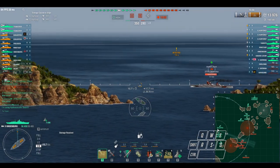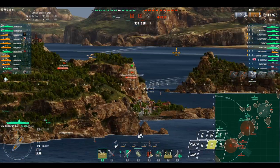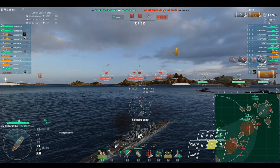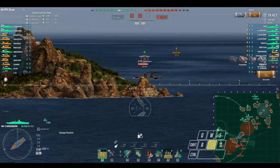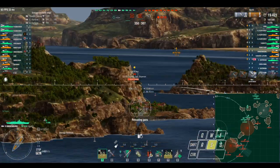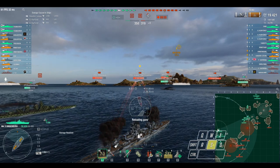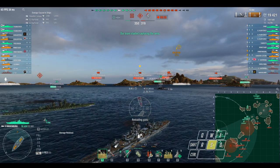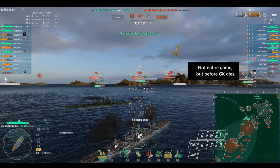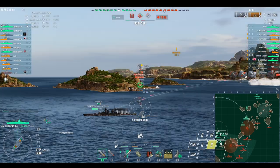This is where it gets more interesting — the GK starts pushing up. If you look next to my consumables you can see the Top Grade Gunner proc, because the GK is within 18 kilometers. If that GK stays spotted the entire game — which it will because we have our ally spotting — this GK will provide me an 8% reload boost for the whole game, increasing my DPM.